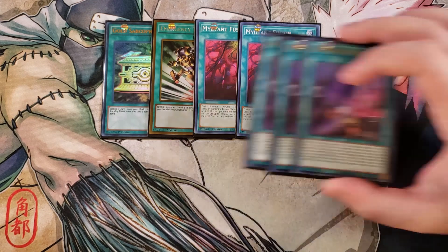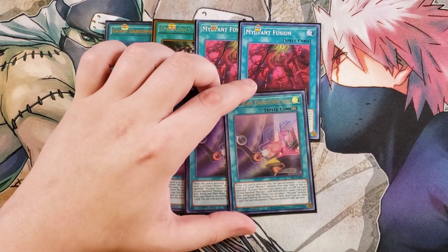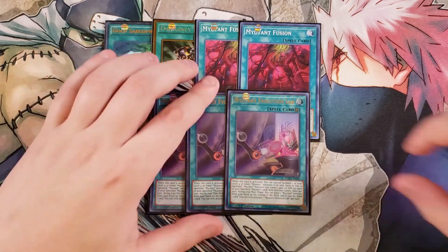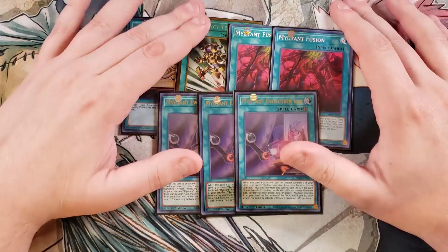We play three copies of Mutant Evolution Lab, a great field spell for this deck. When activated, you get to special summon one level 4 or lower mutant monster from your hand or that is banished. Then the mutant monsters you control gain 100 attack for each of your banished mutant monster cards with different names. And once per turn during your main phase, you can place one mutant monster from your hand on the bottom of the deck and draw a card — super helpful if you don't want a copy of Beast, Mist, or Arsenal as a brick in your hand. That's it for the spells.